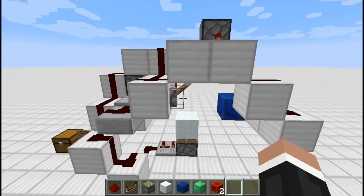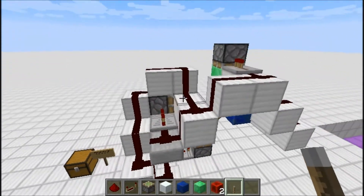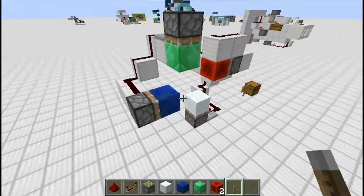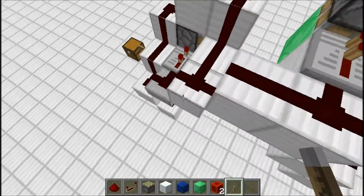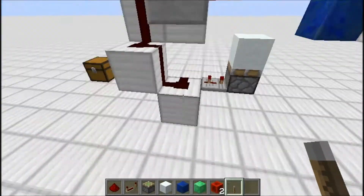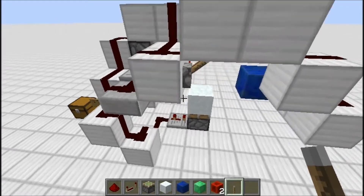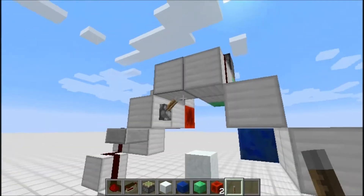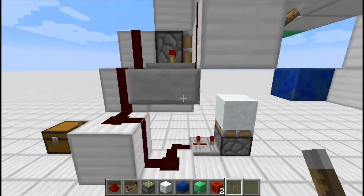Alright guys, really sorry about that. Let's go ahead and take a look at the redstone that goes into this design. You can see it's working. It's really compact — only three blocks deep, three blocks wide, six blocks across, and six blocks down. I actually had to expand it to seven blocks just to maintain the same sequence of opening and closing. Looks really cool though.